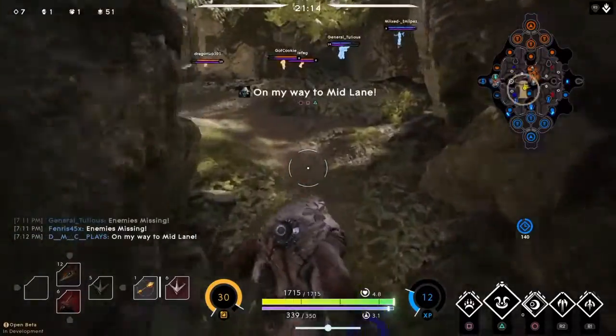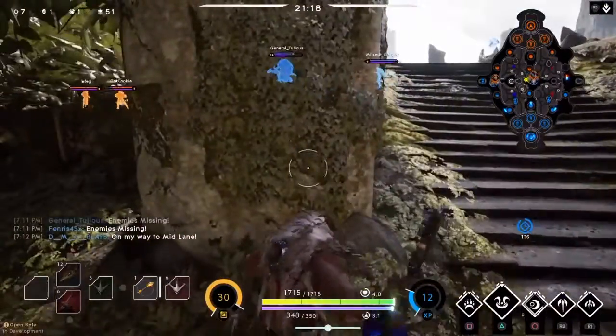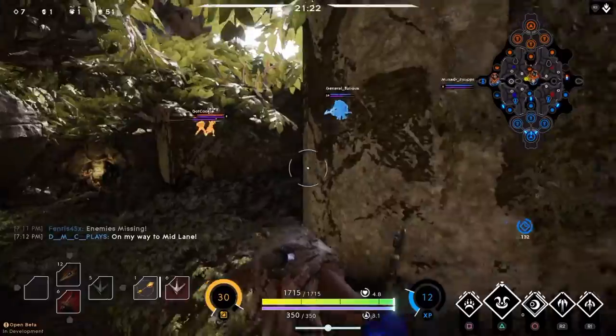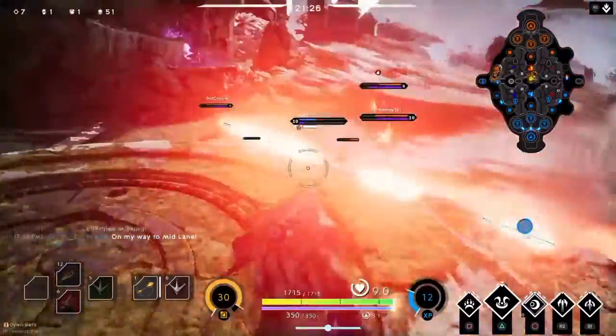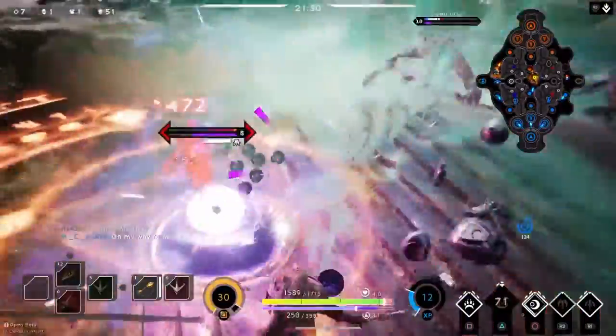Hello and welcome everyone. My name is DMC and I am bringing you version 31. This is the newest update for Paragon and we've got some interesting stuff in this one. It looks like a lot of positive changes in this update. They're titling it Jungle Refresh, More Card Reworks, New Skins, and Hero Balance Changes. And I will get into all of that stuff.